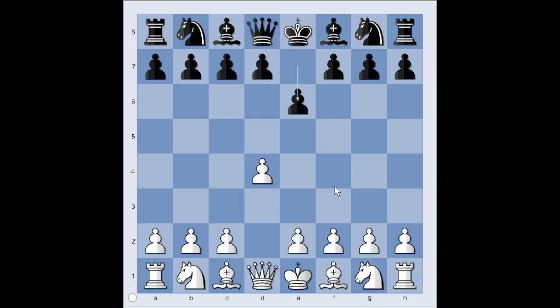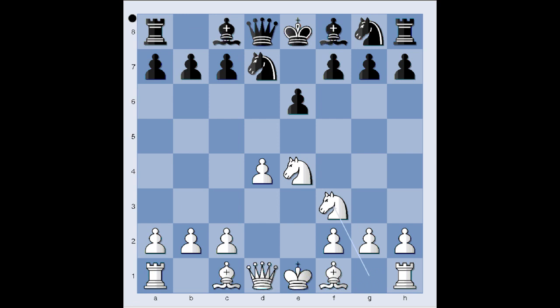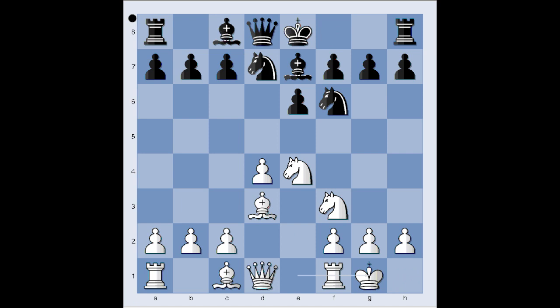But after e6, Taras played e4 and after d5 we have French defense. Knight to c3. Pawn takes pawn on e4. Knight takes on e4. Knight to d7 planning knight from g to f6. Knight to f3. Knight from g to f6. Bishop to d3. Bishop to e7. And Taras castled kingside.